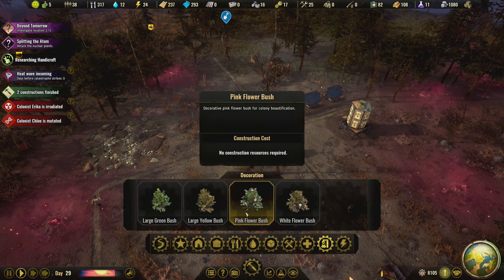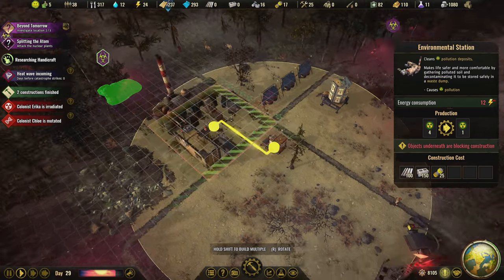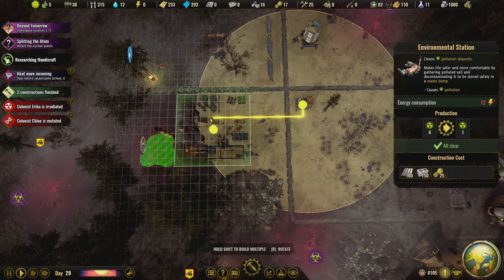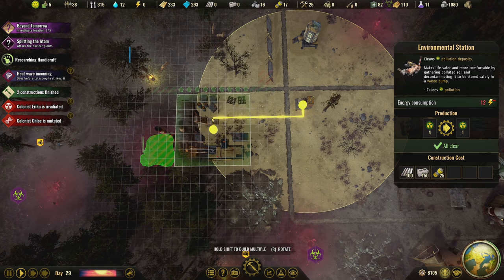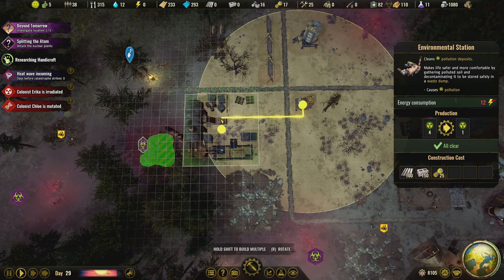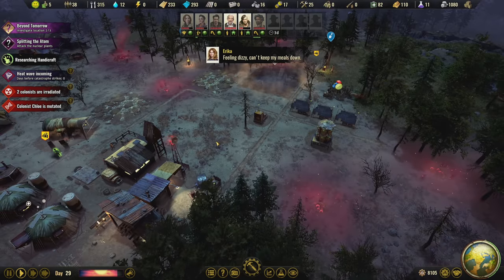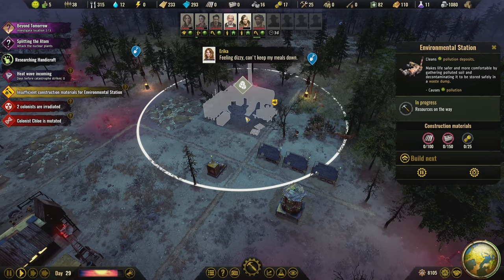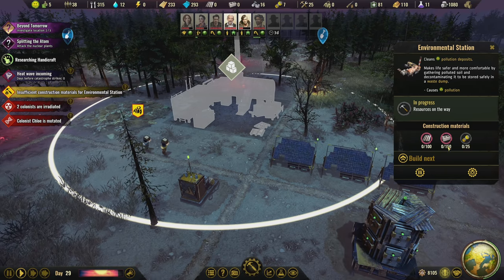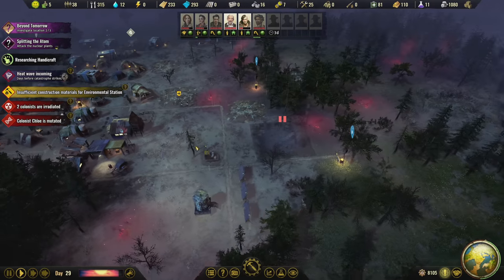The next thing we want to do is lay in the environmental station. I plan on that being right here - it looks like it's gonna fit nicely and it's gonna be powered, which is good. I might want to move it even just a little bit further away to give more room for more stuff here. This environmental station is gonna take 25 components but also 150 concrete, so we're not even gonna be able to build that yet. I'm gonna pause it so we don't waste the resources, but we're gonna leave it here.